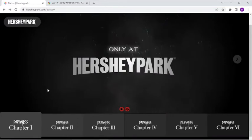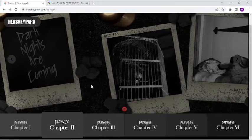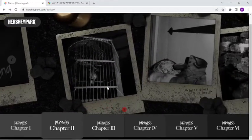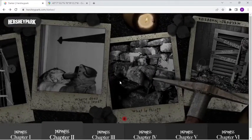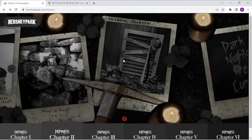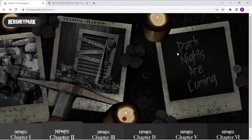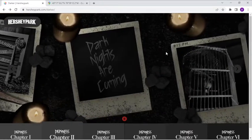That trailer was released about two months ago. Then there's Chapter Two, which is just a bunch of cryptic images of mining stuff — a mining boot, a mine shaft with some coordinates. It also says 'dark knights are coming,' and there's a canary in a cage with the time 9:17.